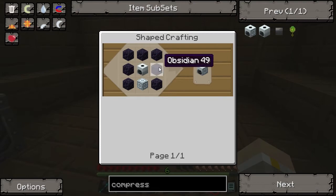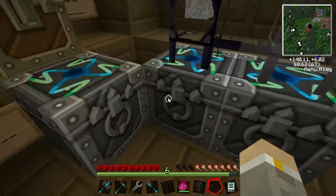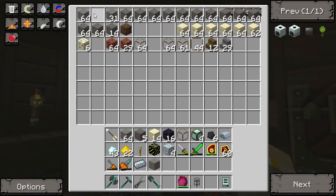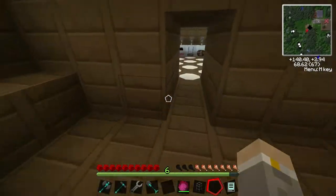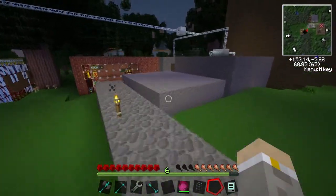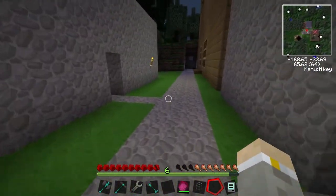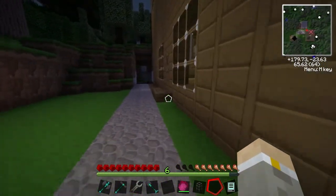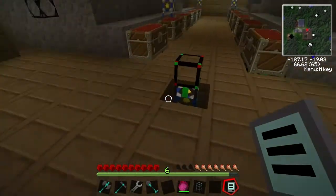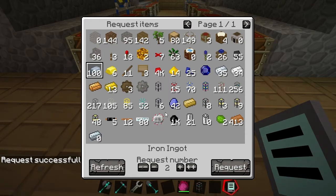We need two compressors and we need a lot of obsidian — that's okay. We also need stone, machine blocks, and electric circuits. I believe we have some stone. We do. Let's head over to our request system because we need to craft some electric circuits. Here we are. Let's take two of them.